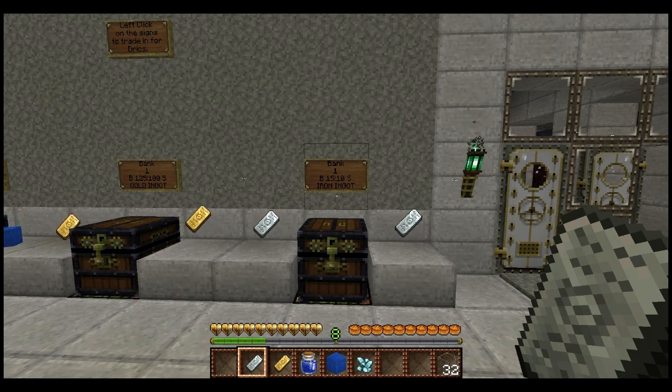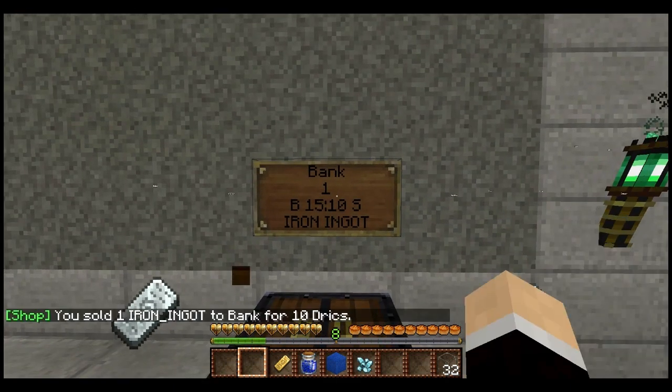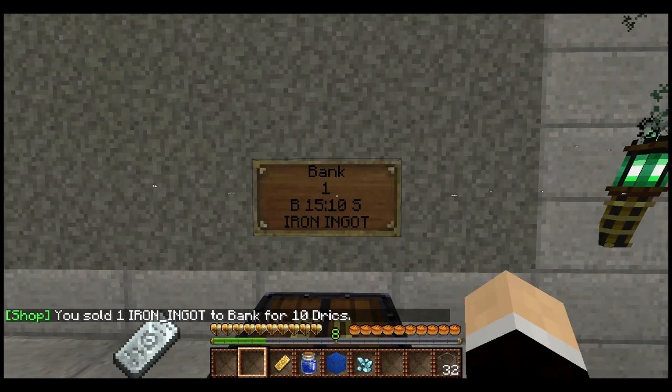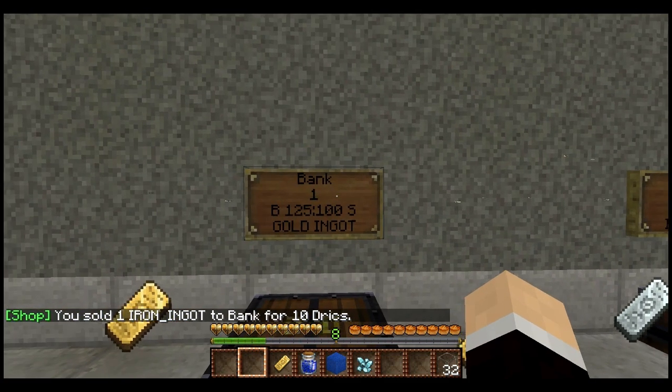You can also use some of the materials you found while gathering, like dirt and stone, to make other things and sell at the market. Exploring and selling to the bank is definitely the most efficient way. How you actually sell to the bank is you just left-click the sign. You don't actually have to have the item in your hand — it can just be in your inventory.